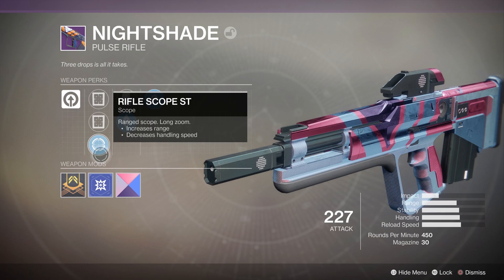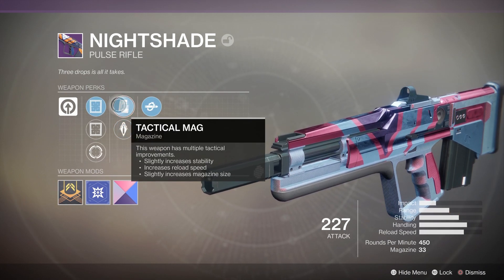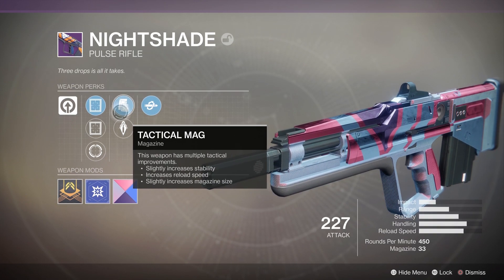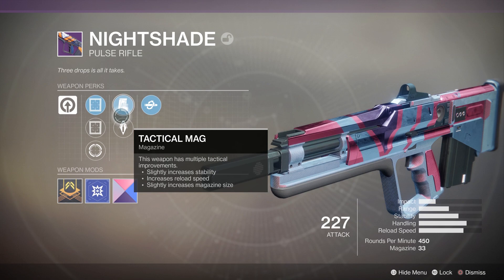In the first perk tree, we have the option of Tactical Mag, which slightly increases stability, increases your reload speed, and increases the magazine size. This is a very solid option for aggressive players who plan to use this weapon up close. It will increase the magazine to 33 in comparison with the base 30.